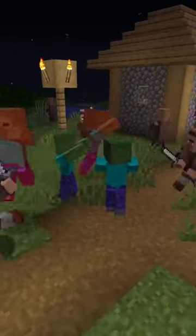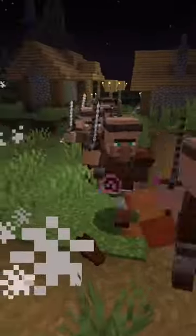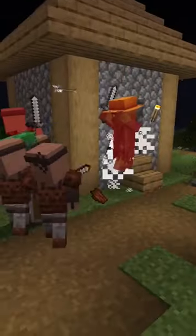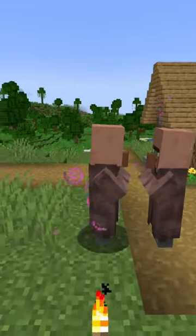Once the rest of your villagers have gone in to hide for the night, the Guard Villagers will stay out and fight any oncoming threats to keep your villagers protected. They will also throw regen potions at villagers who have been damaged throughout the night.